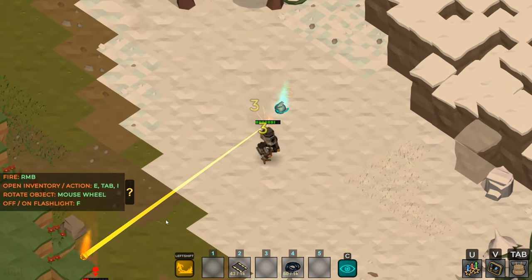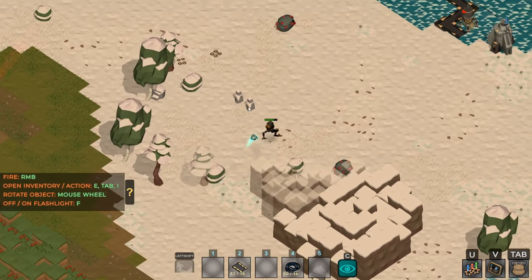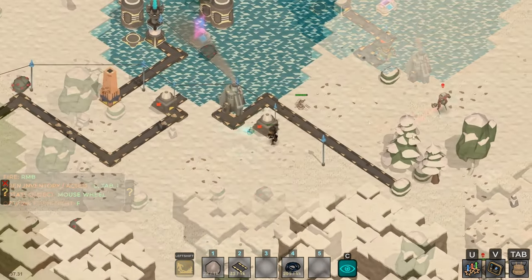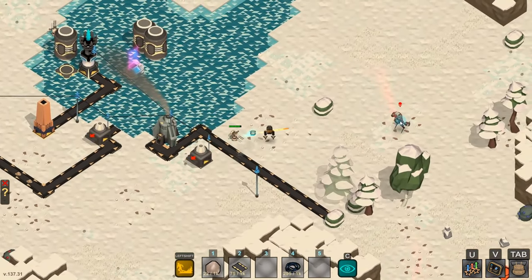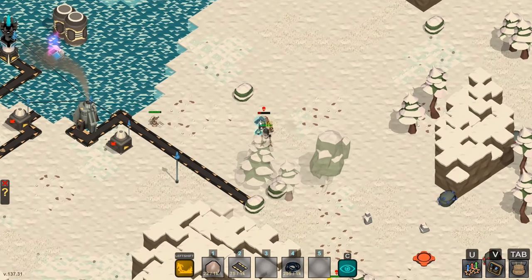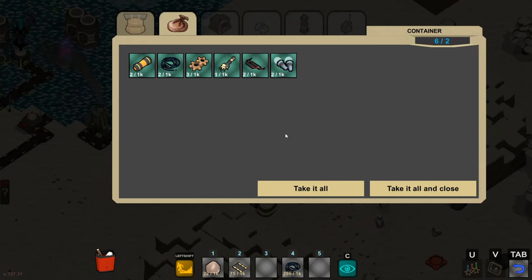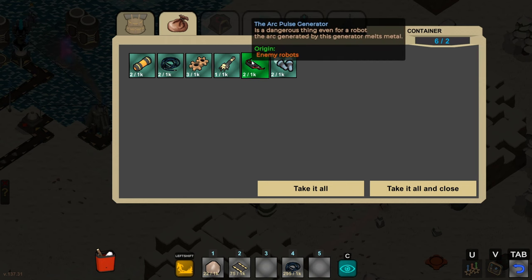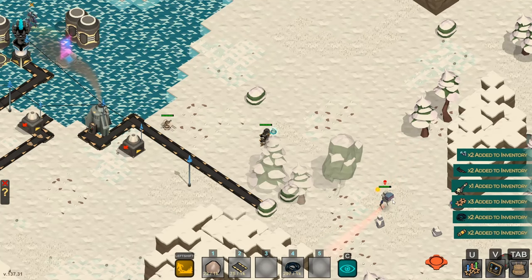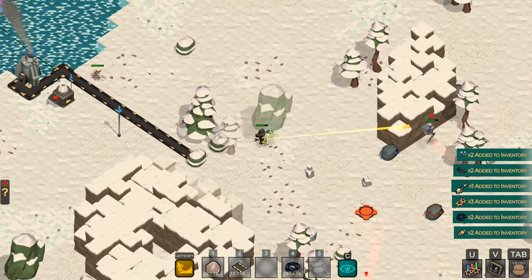The game will alert you that you're being robbed so you can go chase after them. If you do track them down and kill them, you can retrieve the goods they've stolen from you. In fact, any enemy mech or structure that you destroy in the game will drop some valuable loot. As far as I know, that loot doesn't despawn, so there's no rush to go get it. Having the loot drops makes those battles more rewarding.